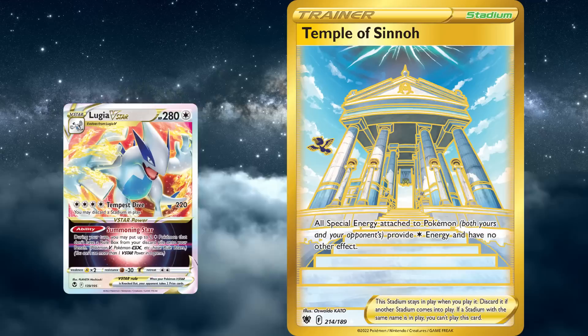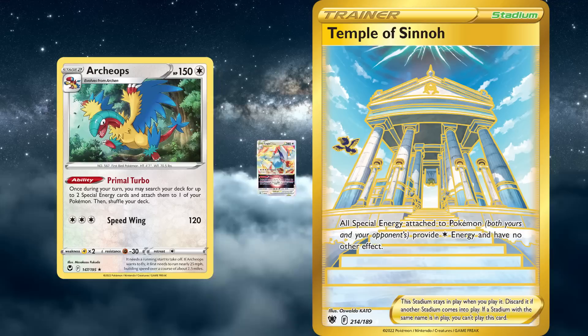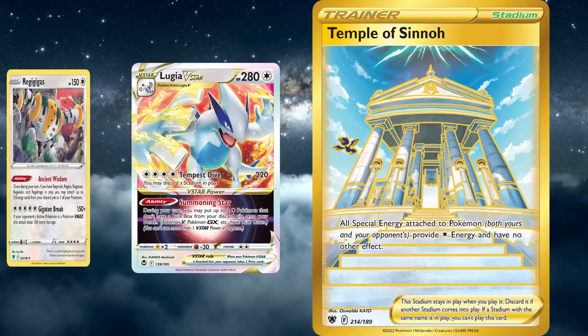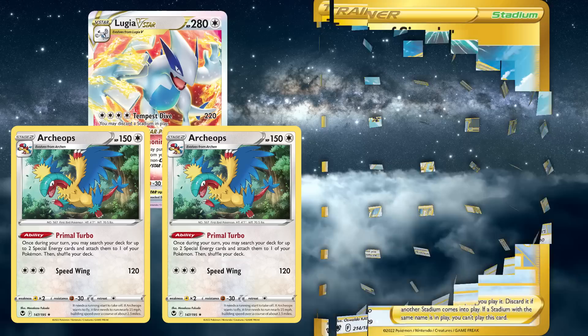The second deck is Lugia V-Star from Sword and Shield Silver Tempest, which uses its Summoning Star ability to put up to two colorless Pokemon from the discard pile into play. This is most commonly used to put Archeops from the same set into play. Archeops uses its Primal Turbo ability to attach up to two special energies from the deck to a Pokemon of your choice. Temple of Sinnoh would change these cards into colorless energies, but Lugia has a much easier time dealing with it due to its attack Tempest Dive, which requires four colorless energies and discards the Stadium in play — meaning the attack could still be used under Temple of Sinnoh, while also getting rid of it for upcoming turns.